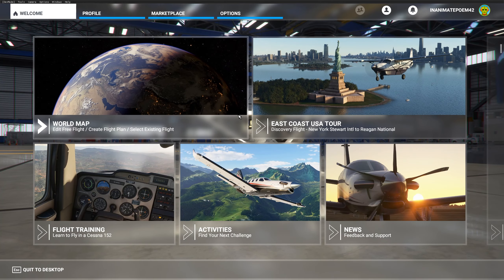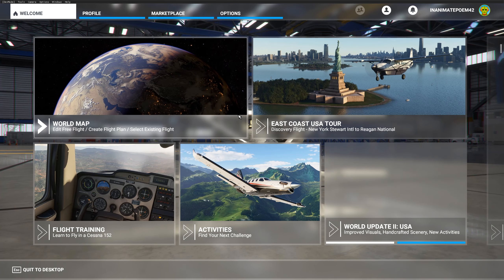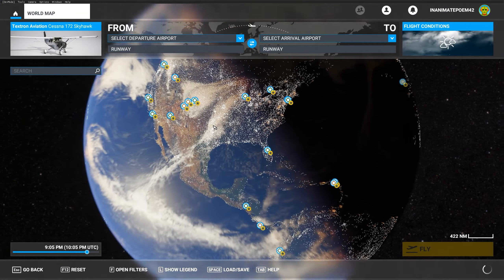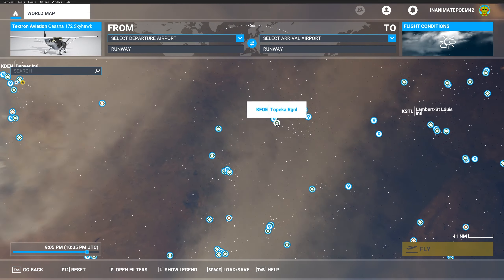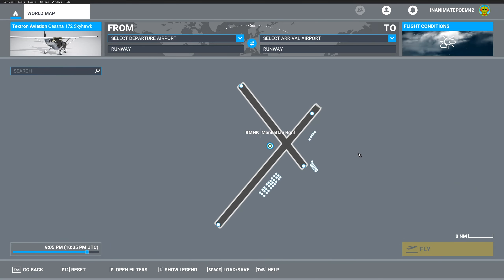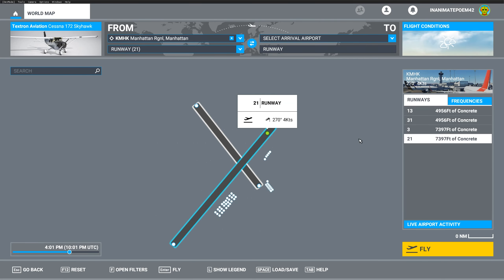Welcome to the tutorial. Short field takeoff and landing first, then a quick soft field introduction, and then the final go in an actual scenario where you'd really want to use it. For the first trial run, if you want to follow along at this airport that's fine. I'm taking us to my home airport — Manhattan Regional — and we're going to set the winds out of the south-southwest. Calm winds are fine. We'll be using runway 21 for departure in a Cessna 172 Skyhawk.